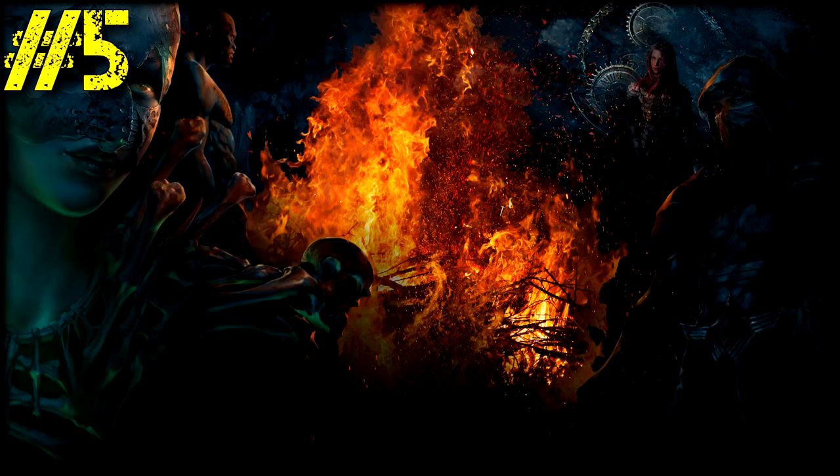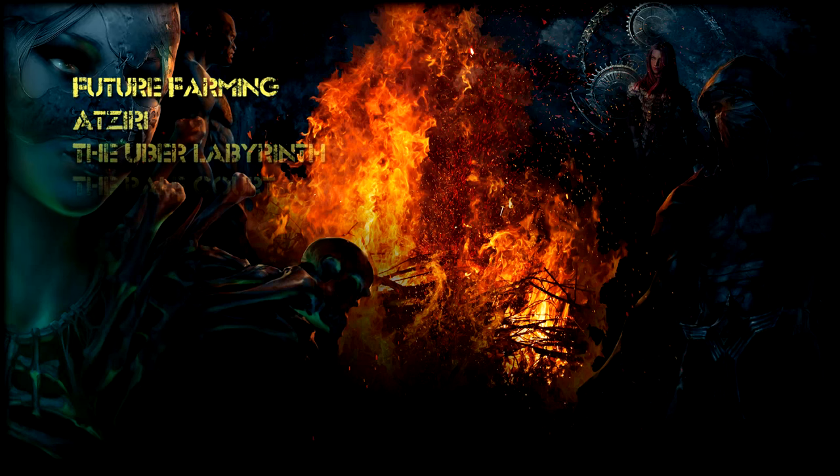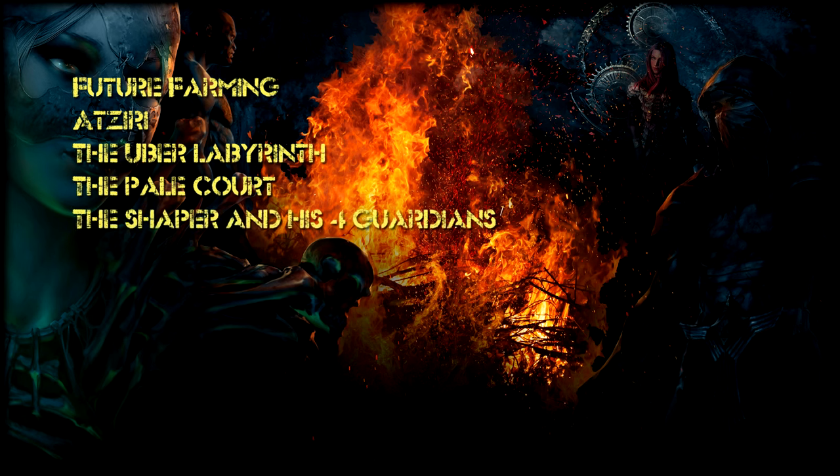Tip number 5: Future Farming Possibilities. For a new player this kind of farming can be out of reach for a while, but it's always good to know what you can aim for later on. For in-game farming there is Atziri, Uber Labyrinth, the Pale Court, and finally the Shaper and his 4 Guardians, who each drop unique items that only they can drop.